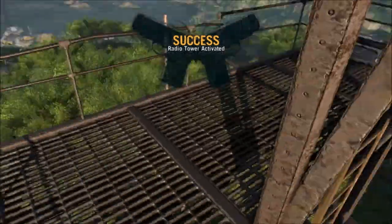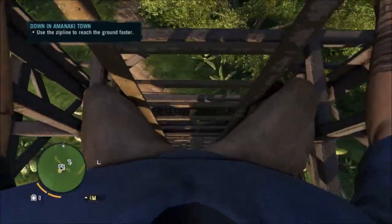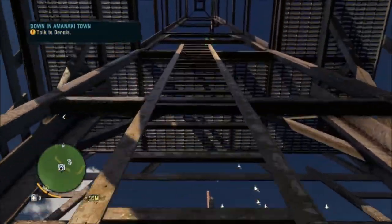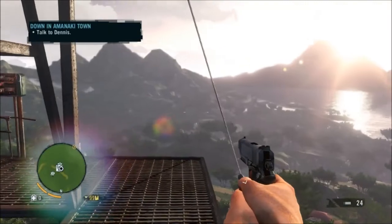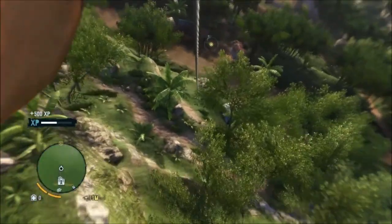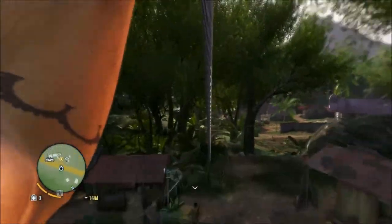I've activated this. There's a freaking zipline up here — I don't know why I was going down the other way, I'm probably a bit derp. Look at this — zipline! Just jump and zipline down, because I'm awesome. That's on every single radio tower.